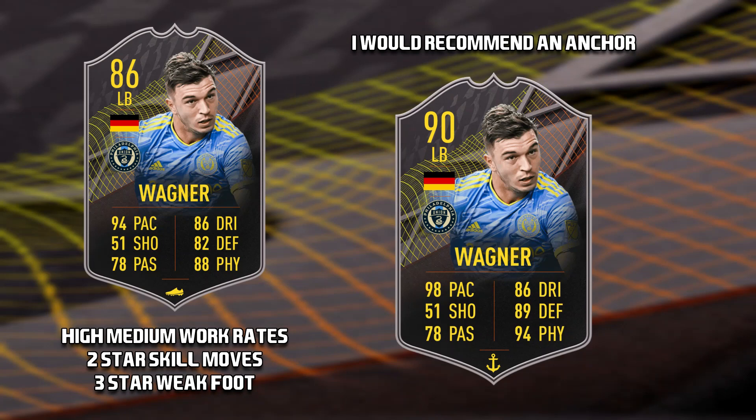The second level 15 player is Kai Wagner. He has high-medium work rates, 2-star skill moves, and a 3-star weak foot. If I was to take this card I would apply an anchor chem style.